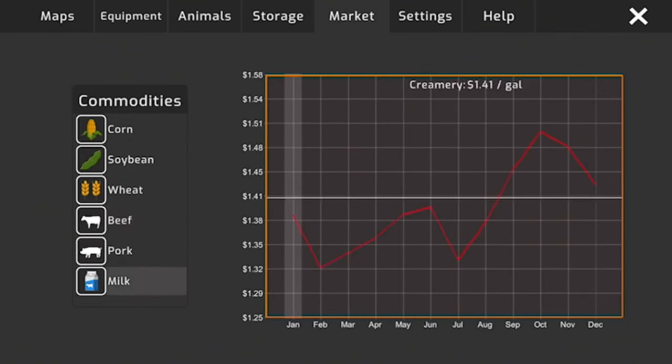Getting closer to buying a tractor — I think the 9300 series will be better for us since we can run bigger implements. The MX series doesn't give us much room to expand equipment. Hope you enjoyed this video of American Farming.